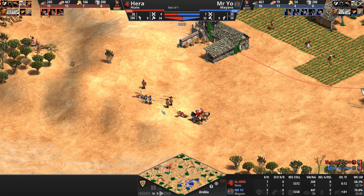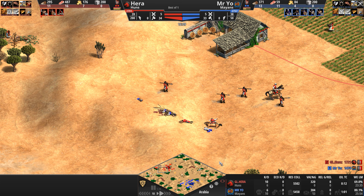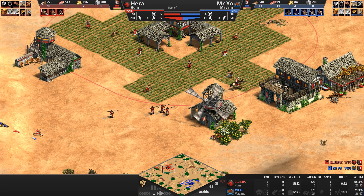The kill count keeps shifting rapidly — seven to four, eight to six — and I'm going to stop counting, I feel like an auctioneer. Sold! And down goes all of Mr. Yo's expeditionary force — ten kills to six as the players disengage.